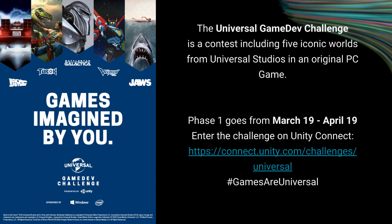The challenge is open now — we opened it on the 19th of March and it's going to be split into two phases. Phase one is the submission of a games design document and a pitch video. These submissions are put in front of a panel of fantastic judges, and six finalists will be chosen to go to phase two. To enter, you need a Unity Connect profile and you can submit at connect.unity.com/challenges/universal. We also have the Universal Game Dev Challenge channel where Michelle and Lydia are answering your questions. If you want to follow any news, the hashtag is #gamesuniversal.